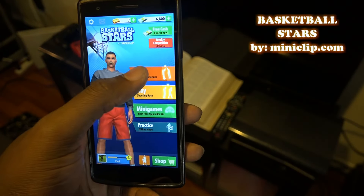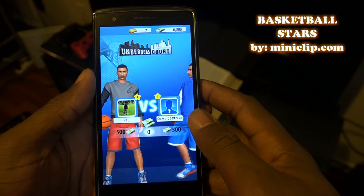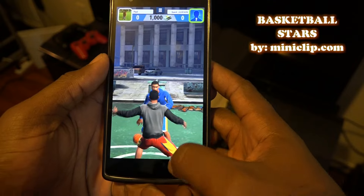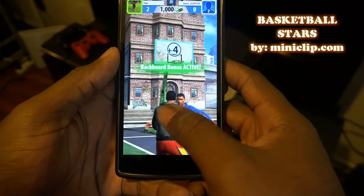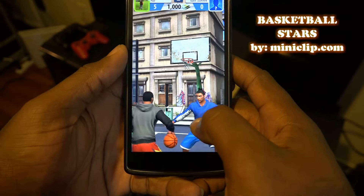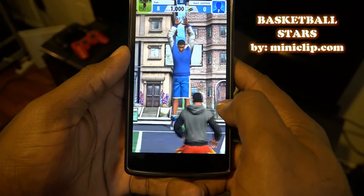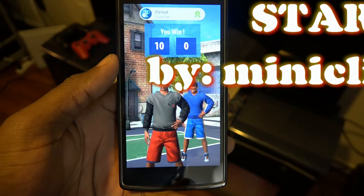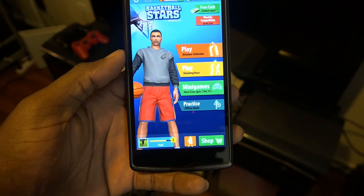Let's go ahead and try Attack and Defender. This one's a little bit trickier because you actually get to fake out the opponent — you get to fake shoot, et cetera. They match us up with a level three, which is good because we're just level three. You swipe down to steal the ball, then you can fake, double dodge, and go for the jump — and we got it. He's not really stopping us or trying to steal the ball. 10 to 0. Sorry if the phone was out of camera there. Basketball by Miniclip.com — it's a pretty cool game.